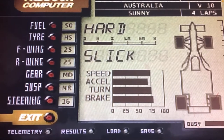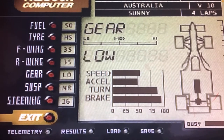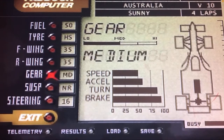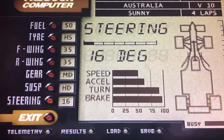Quick note: the music in the menu selection screen is actually quite nice. But when you're actually racing in the game, it's non-existent. Instead, all you hear is the roar of the engines, the squeal of the tires, and an announcer commenting to you — telling you how you're doing, who's behind you, how close they are, who's in front of you, and how close you are to them. For this game, that's actually a pretty nice touch.